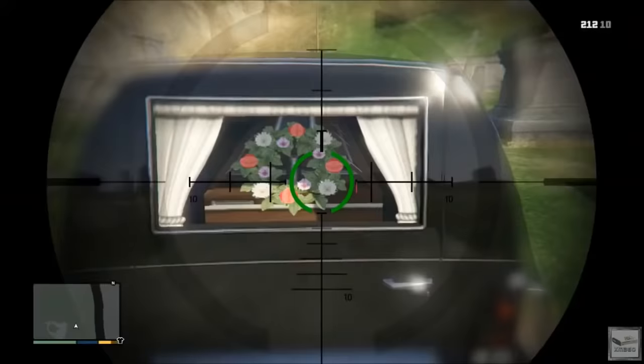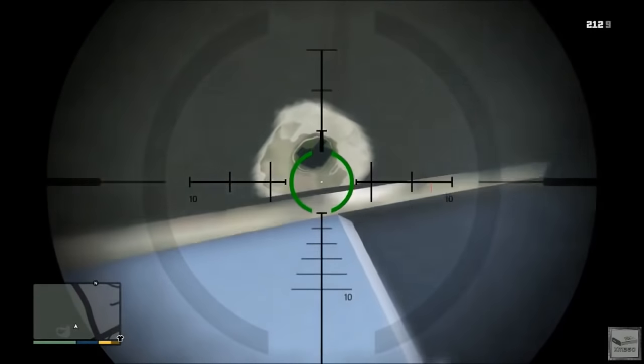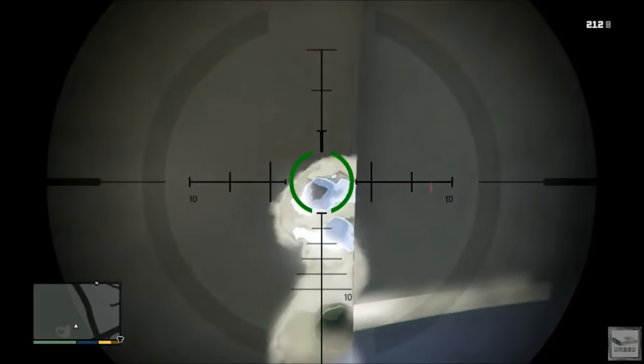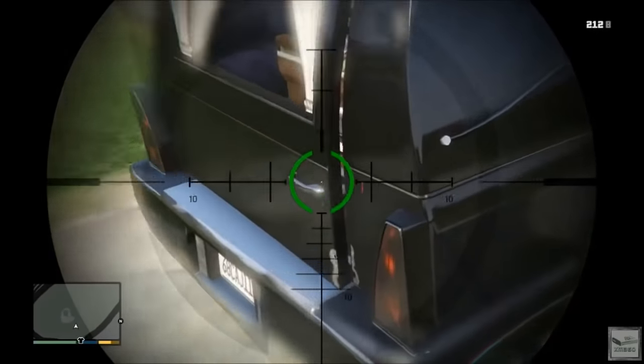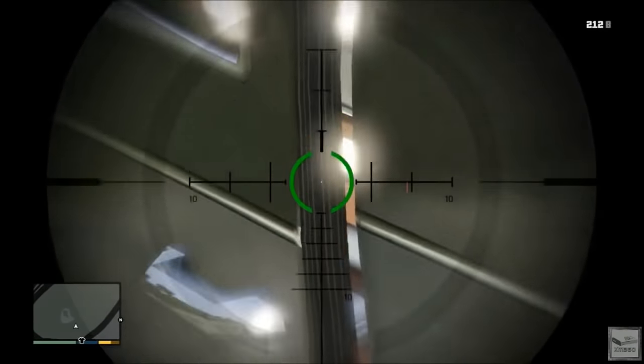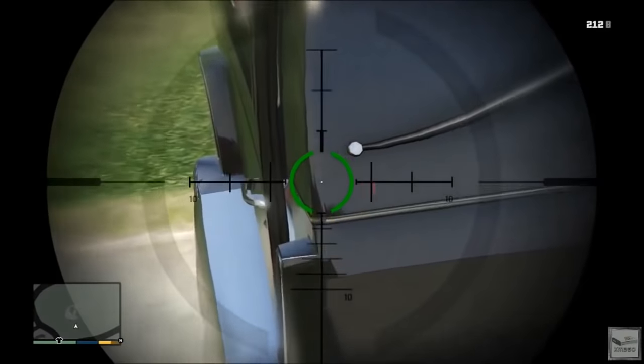You're gonna start by getting out of your Romero hearse, taking out your silenced sniper rifle, going to that back door, and shooting the spot on the bottom right-hand corner of the door. Keep shooting in that little area until the door opens up just a crack. Once you have that door open the first little crack, go to the side of the door and shoot the spot right above the handle on the side of the door.